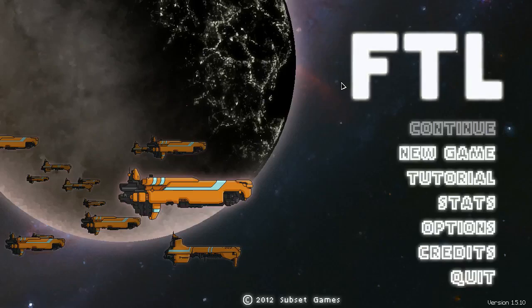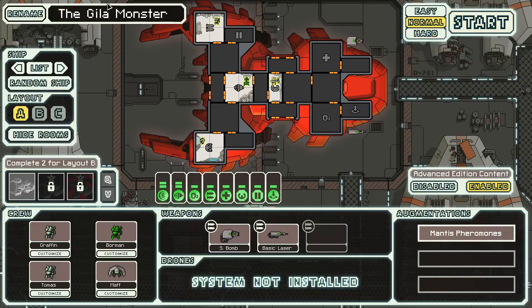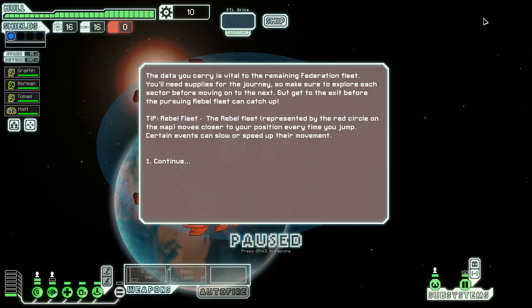Captain's log, Stardate April 25th 2014. The journey of the USS Mantis Cruiser — I'm not gonna continue with this. Why did I ever change the name of the ship? Because the Gila Monster is the greatest name for a ship of all time. We're still looking for our first win with any ship on normal.